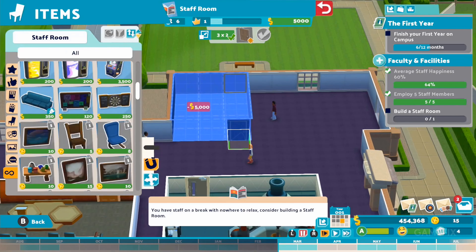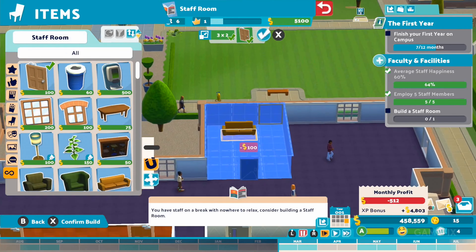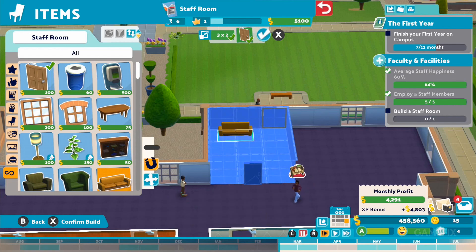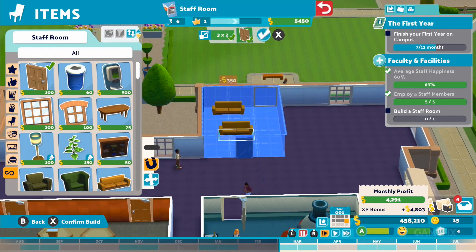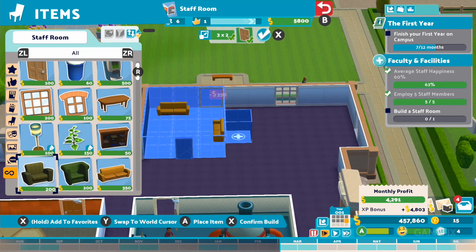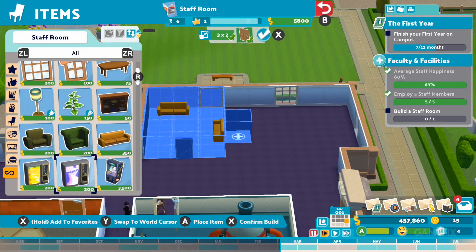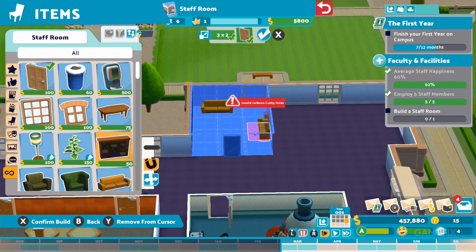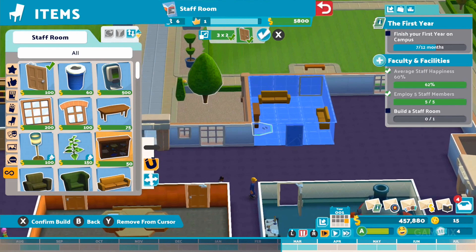Within the game, building a campus takes a bit of time. First, you'll plot out where the buildings will go and place decor around them. But laying the foundation is not enough. Next, you'll shape the inside of the buildings, place down certain classes, and have what they need to teach the leaders of tomorrow. These include anything from massive tools for cooks to learn how to create a giant pizza to a building for a jousting class.